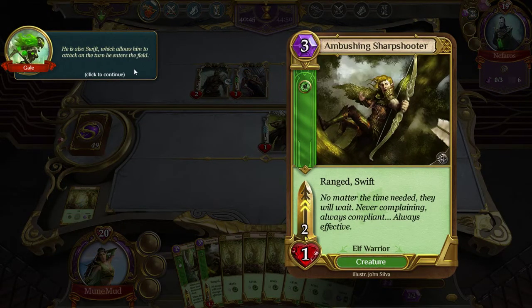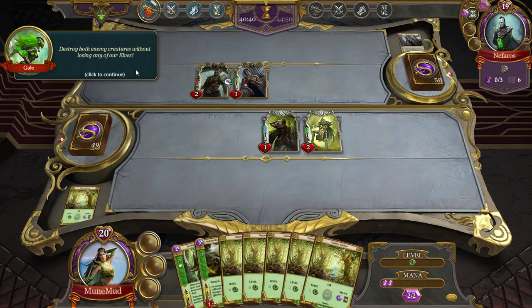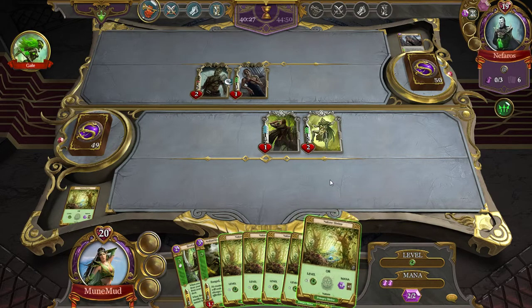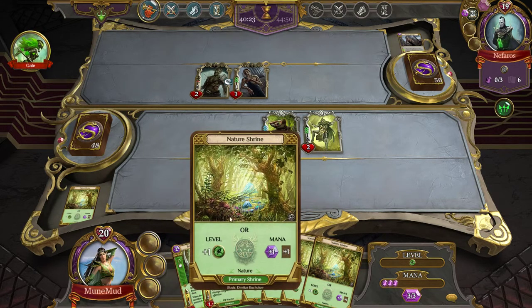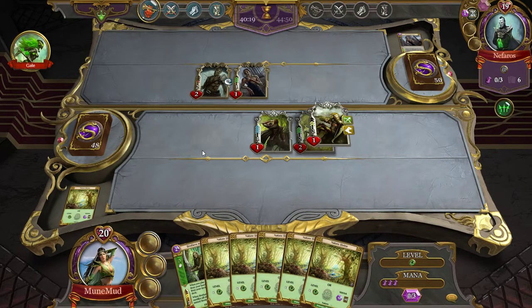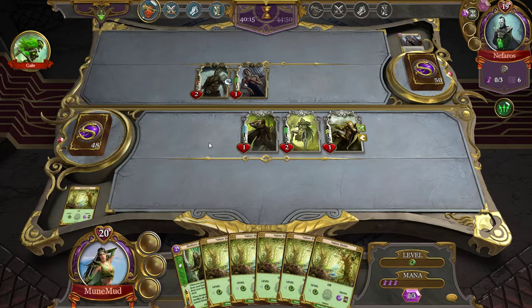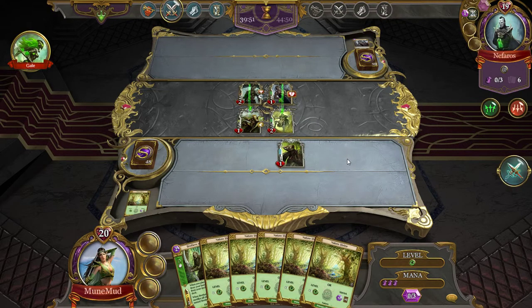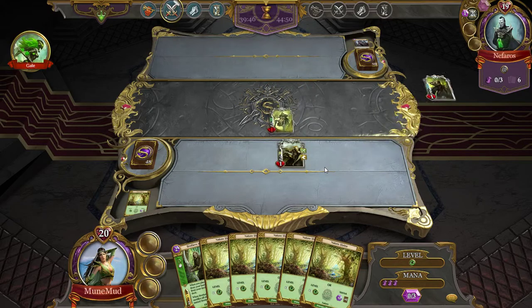He's ranged! Okay, destroy both enemy creatures without losing any of our elves. I think it wants me to bring the sharpshooter out — I need one more mana. Let's do that, choose the mana and the card. Ambushing sharpshooter — let's bring it out; I can use it this turn. He does his damage first — that kills that one — and let's send him over to do one point of damage.